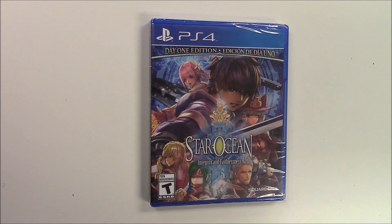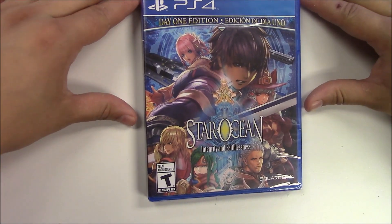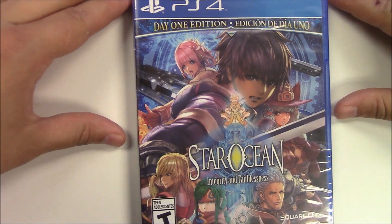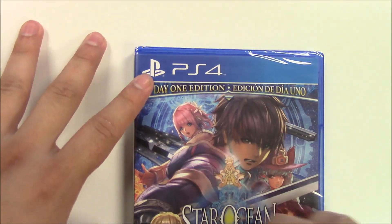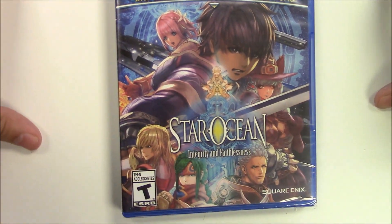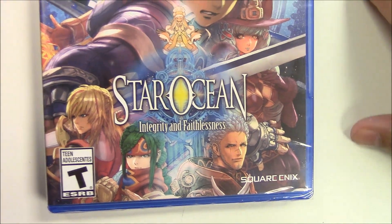Hello guys and welcome back to Popping Games for another unboxing. Today we bring you Star Ocean: Integrity and Faithlessness for the PlayStation 4. This is a PlayStation exclusive and from the front cover you can see all the characters we'll be able to play with. This game was brought to us by Square Enix and it is rated T for Teen.